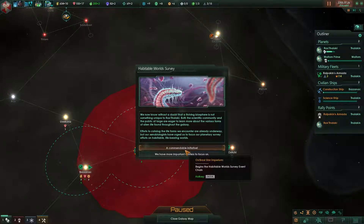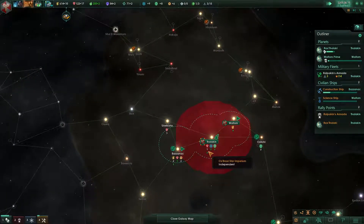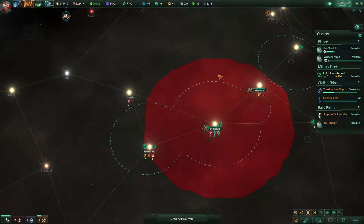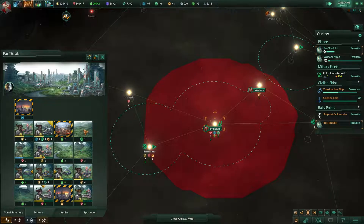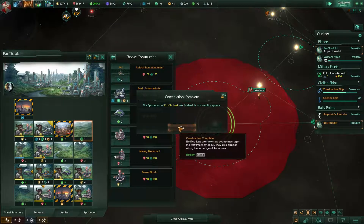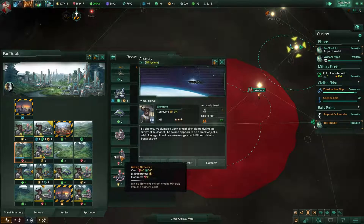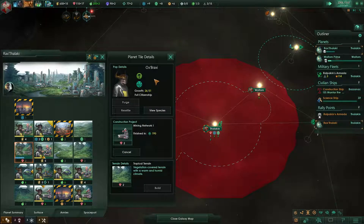Let's back out of there. The inhabitants of the worlds option gives influence but I'm not too worried about influence — I'm usually able to stack that fairly well. So we're going to go with habitable world. And here I want to build — there's something here so I actually want to build that and go ahead and research that.